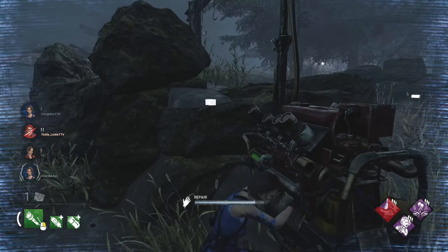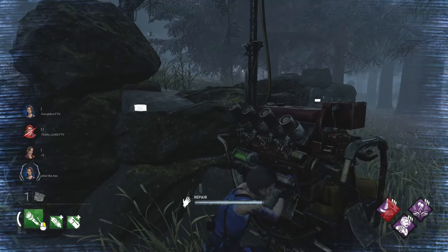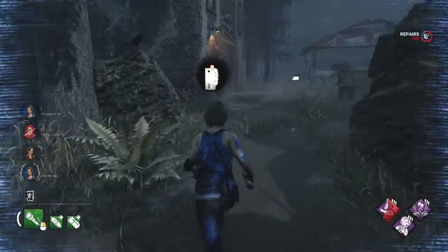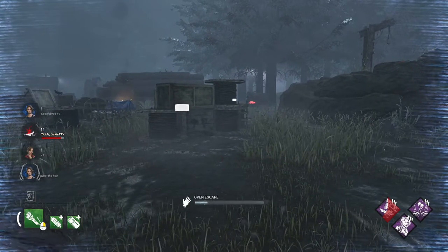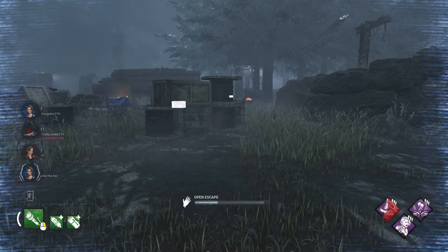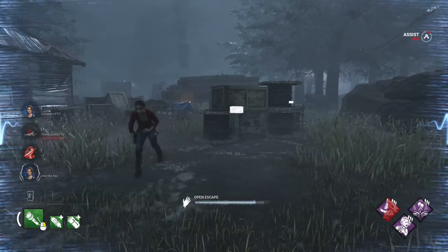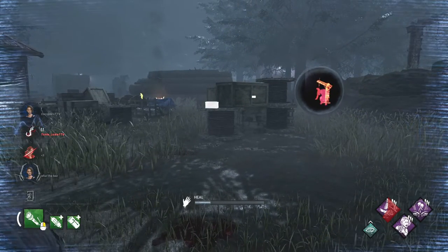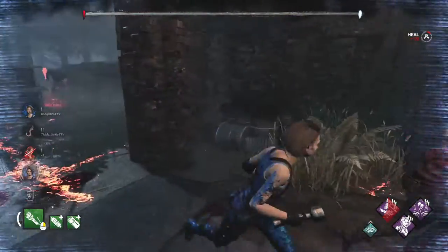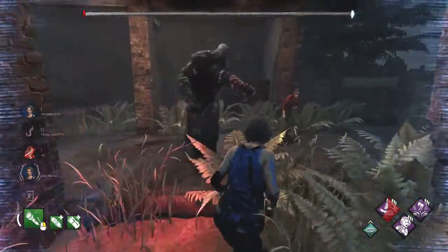Our TTV friend Tickle Lickle is injured - hopefully he has Adrenaline so he can survive maybe three more seconds. No Adrenaline, but we're going to get this door ready for him and try to get a flashlight save. Let's see if anyone can help him out, take a hit for him - anything - because he is dead. We're so close. There goes Claire. We're going to open this door and that's it for us - he's level three. See you later.